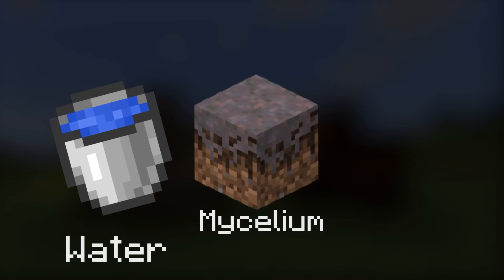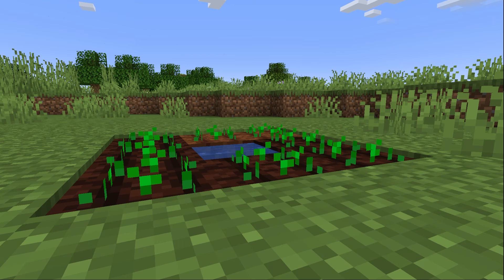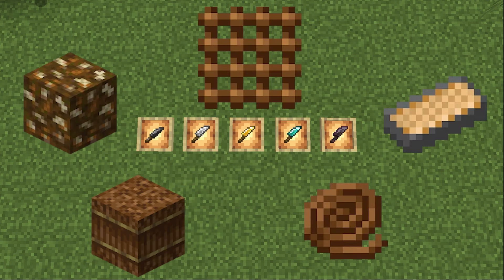The new organic compost can be found in villages, or crafted like this, or this. You can turn it into rich soil by placing it next to water, mycelium, or mushrooms. You can turn it into farmland, which can be trampled and also randomly grows the crop that's on it.